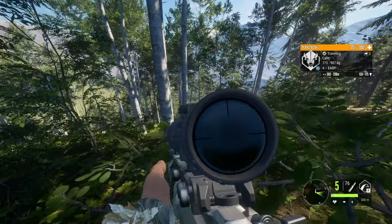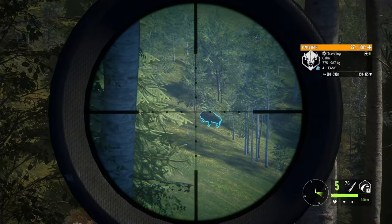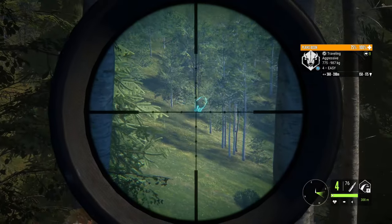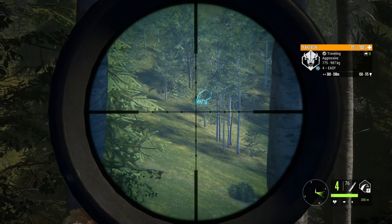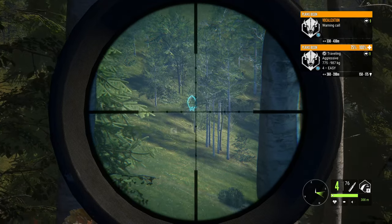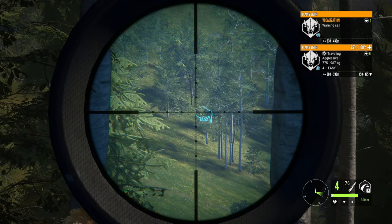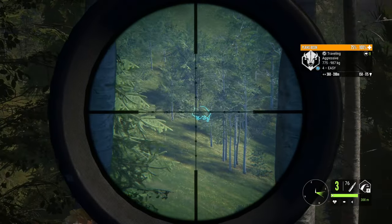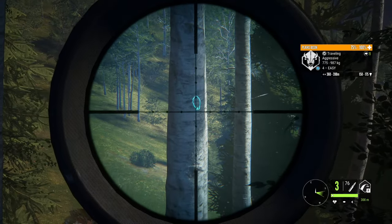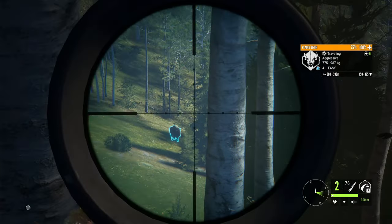There he is — oh, he's way farther than I thought! That is so perfect. I need him to stop moving. That's a crazy long shot — did I get a lung? I didn't. I need him to turn broadside — he's aggressive. I should have aimed higher. Maybe that dropped into a lung — I aimed at his spine for that shot. Still no — that is actually insane to me.